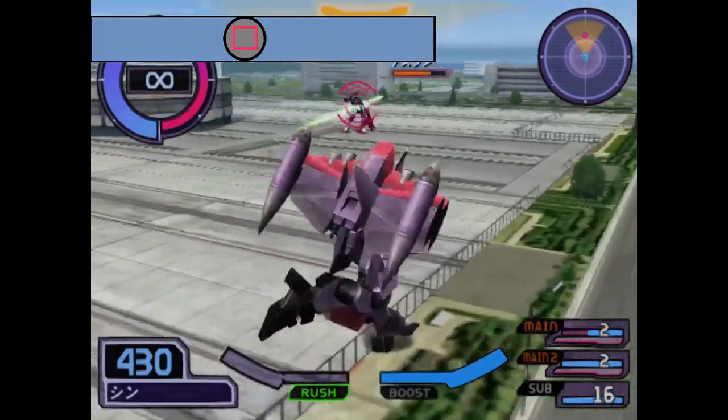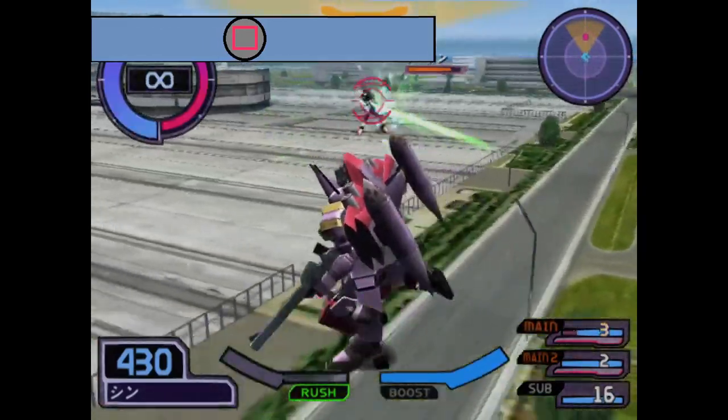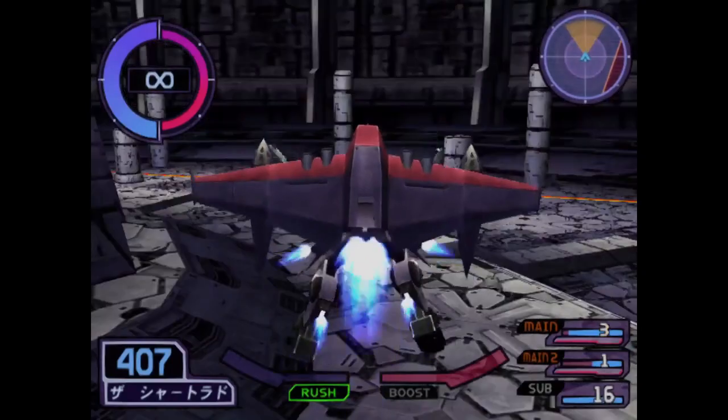As its primary weapon, the Babi carries a 4-shot beam rifle in its right hand. It's a rather box-standard one, though the ammo count is somewhat small. It does have its uses in setting up hit confirms, but I'll get to that part in a second.